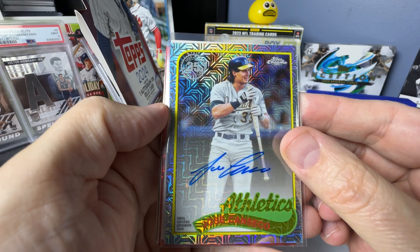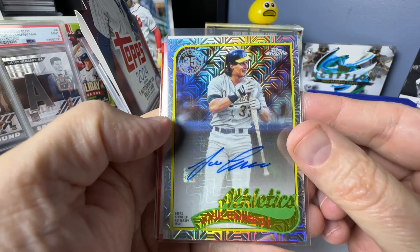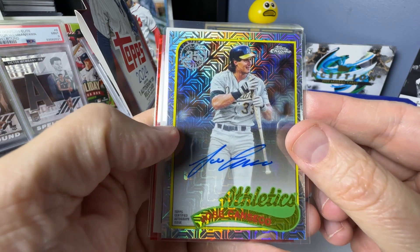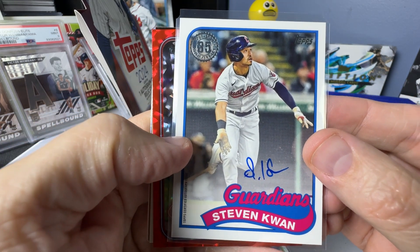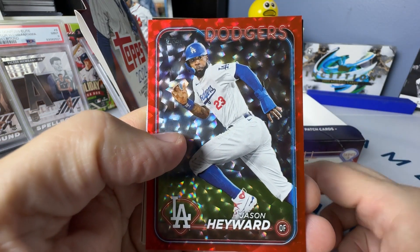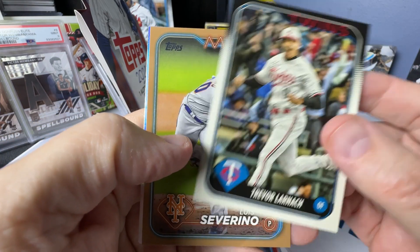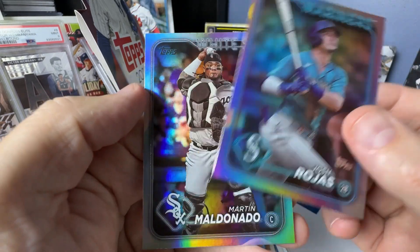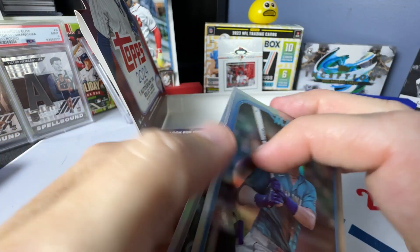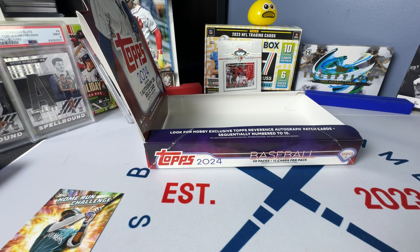Alright folks, these are the hits for one 2024 Topps Series 2 hobby box. Out of the silver pack we got the Jose Canseco autograph. Then we got the Stephen Kwan autograph on the 89. Jason Hayward to 199, Trevor Larnach to 99, Severino to 2024, and then we got a rainbow foil of Rojas and Maldonado. If you're new here, please click subscribe — I always appreciate a like and a comment on my videos. I'll talk to you soon, thanks.